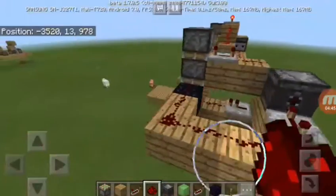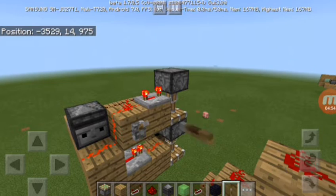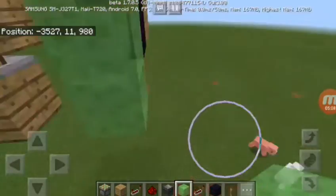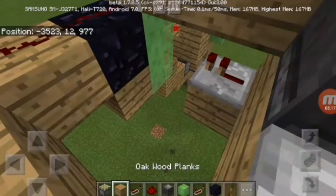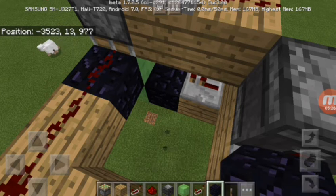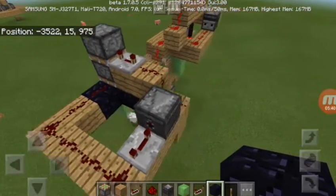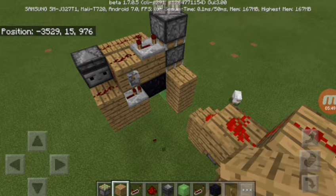There's not much really I need to say here. You just want to drag a signal that comes up here to the actual double piston extender. You want to have sticky slime blocks here. Like that — I think that still works. And there you go — that will be your two parts that are in the door.